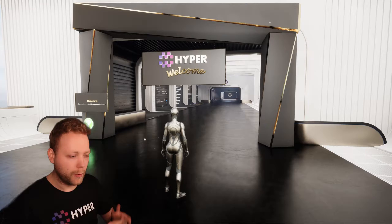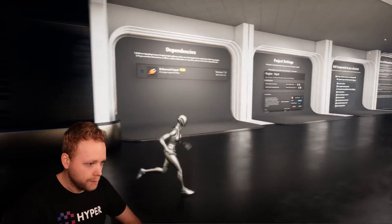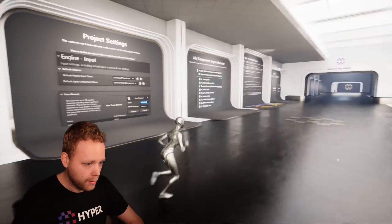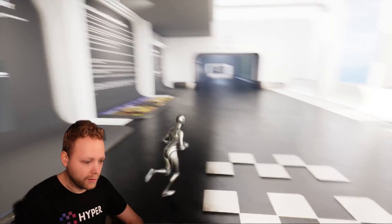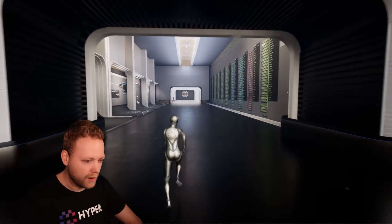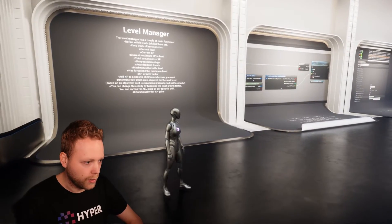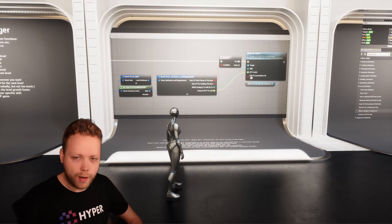Now we are in the example map. When you open this project, this is what you will see. First it shows what kind of dependencies we have — this system uses an enhanced input system for the controls. It also shows which components need to be added to your character. After that, you get a tutorial room on how to handle events and what the capabilities of this level manager are, but also how to trigger something.